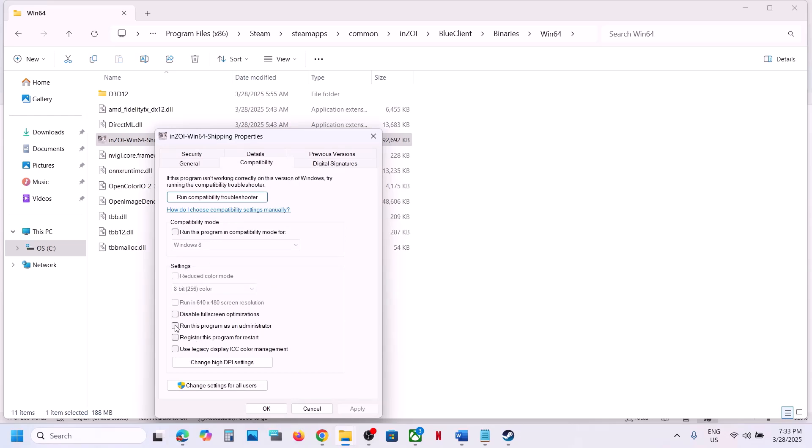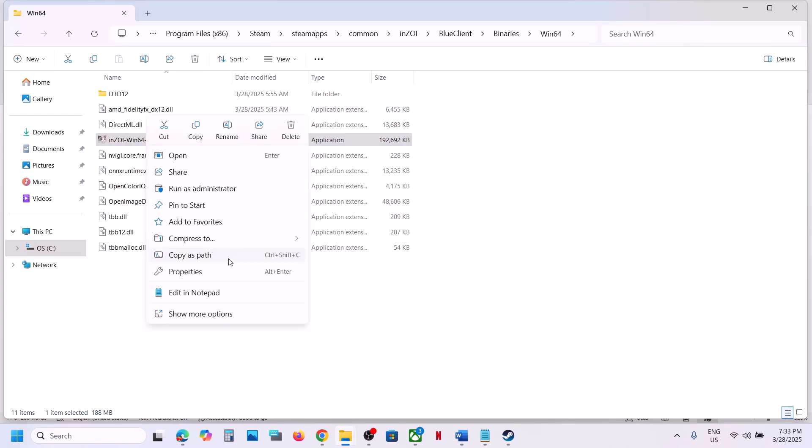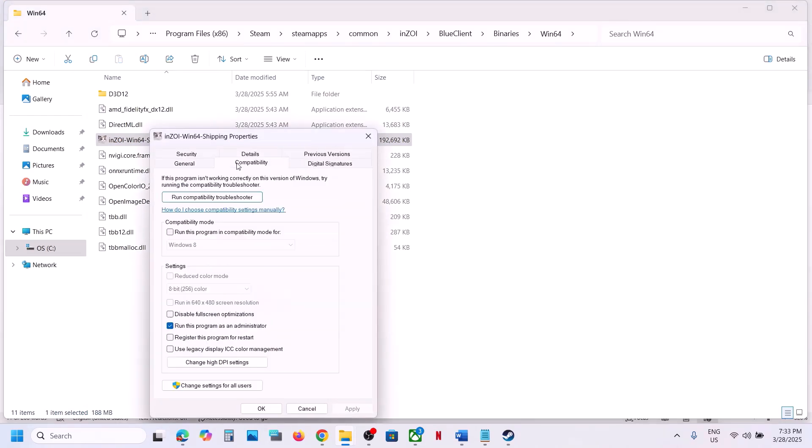If that doesn't work, go to Properties and check the box which says 'Run this program as an administrator,' hit Apply, click OK, double-click to launch the game and check. If that doesn't work, select Windows 8 compatibility mode, hit Apply, click OK, and launch the game.